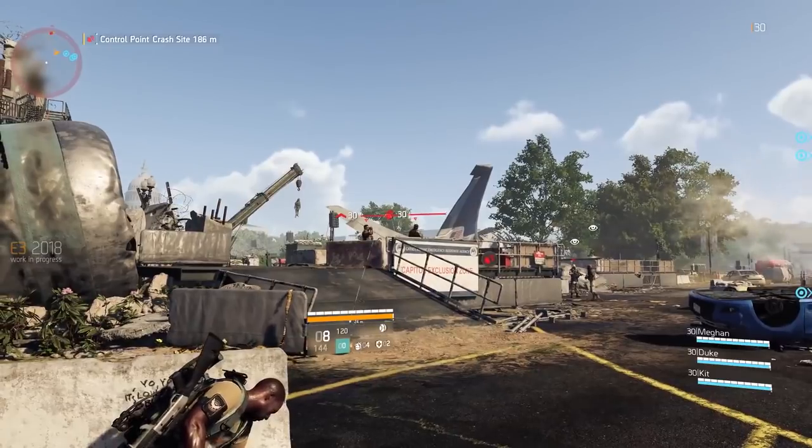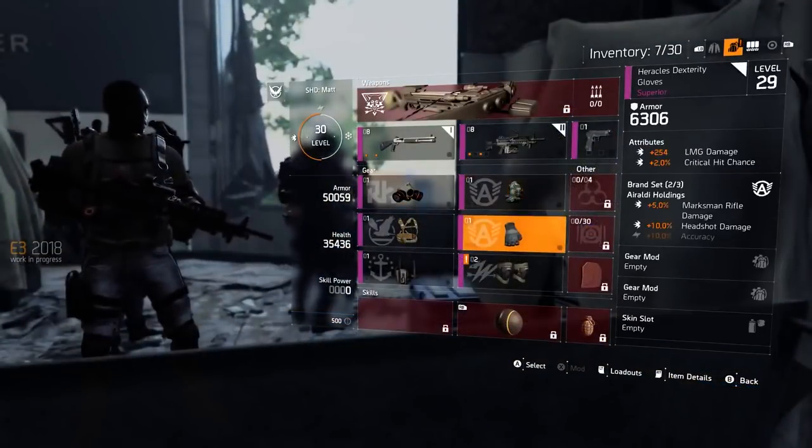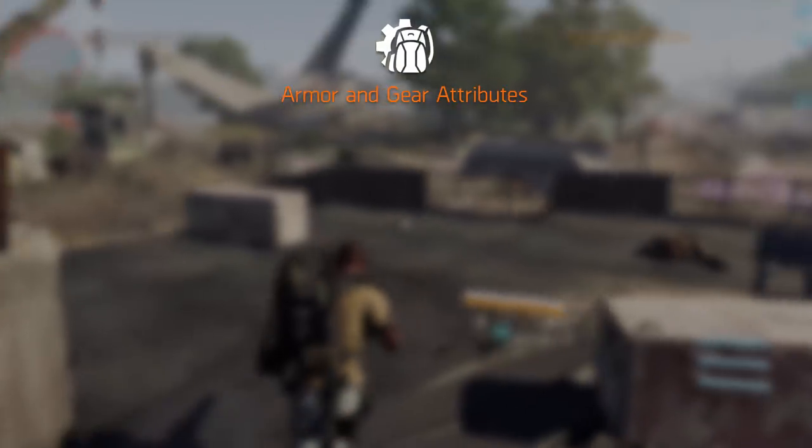For those that are new to the Division franchise, basically everything in the game including gear has stats. Some bonus stats like extra damage or health can be rolled on your gear — that's what we call attributes. Like the Division 1, the Division 2 comes with six equippable gear items.